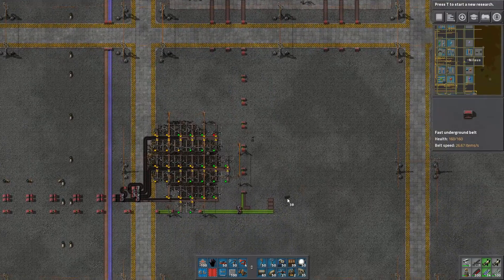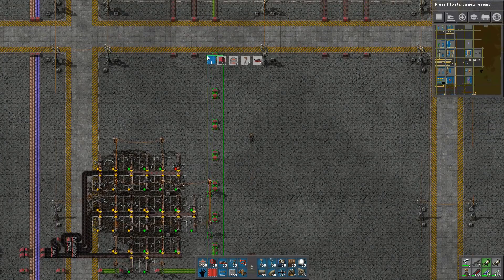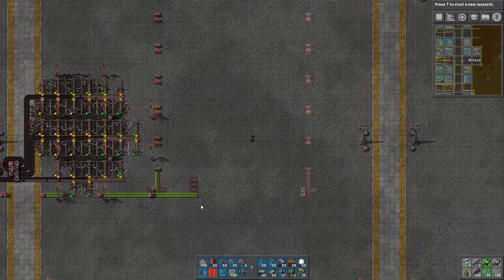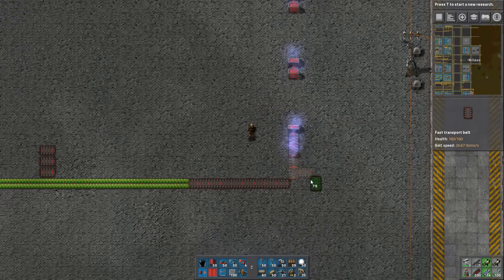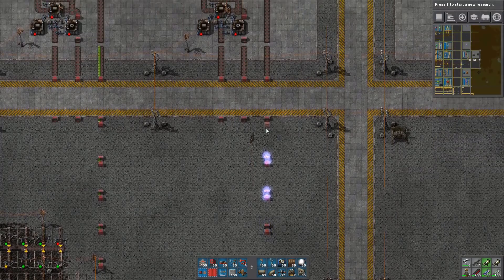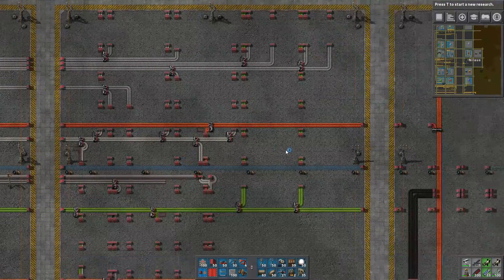That one - and I'll get the other one. Let's actually use that with a blueprint, because why not? Take these guys out. Okay, that's one - that's two ingredients: green circuits. Now I need steel. Let's go over and figure out where the steel is. Yes, I have steel.